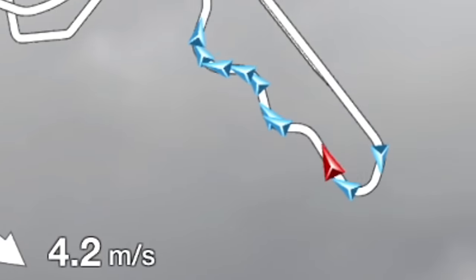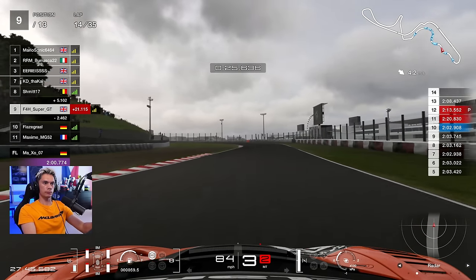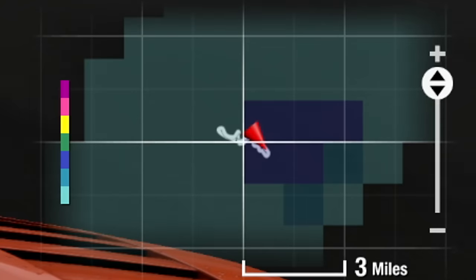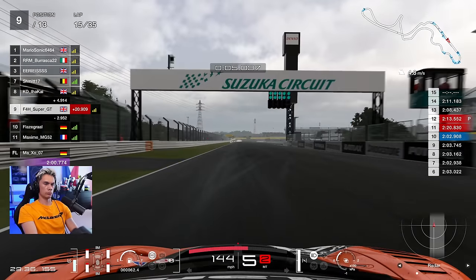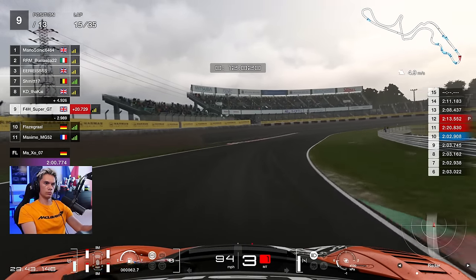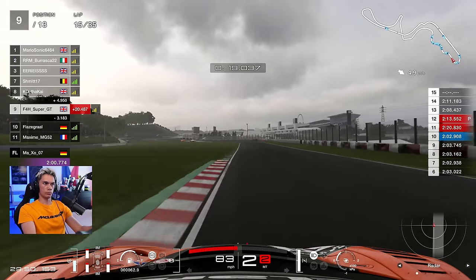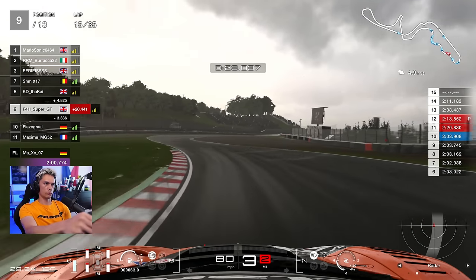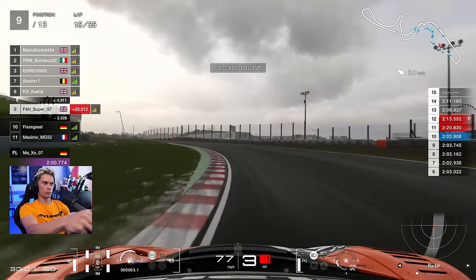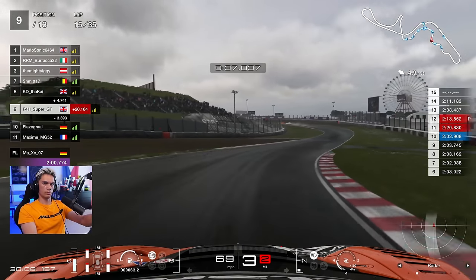We are now half an hour in, 14 laps in, but still 21 laps to go. Things became very treacherous — at the other end of the track we are fully engulfed in the worst of the weather, the entire track under rain. We really have to be very, very careful, especially with the kerbs — they hold a lot of moisture and puddles, very easy to get caught out. I would say the McLaren actually really excelled in these conditions; it felt quite nice, decent to control.